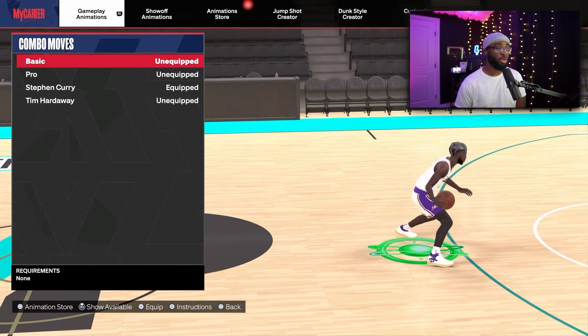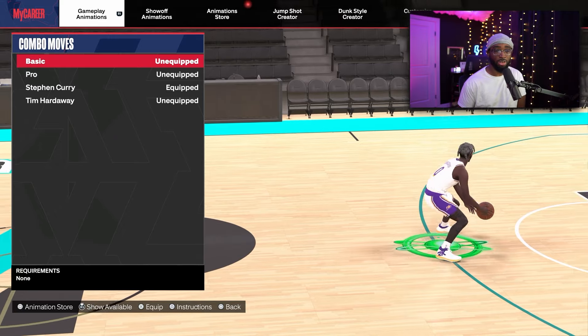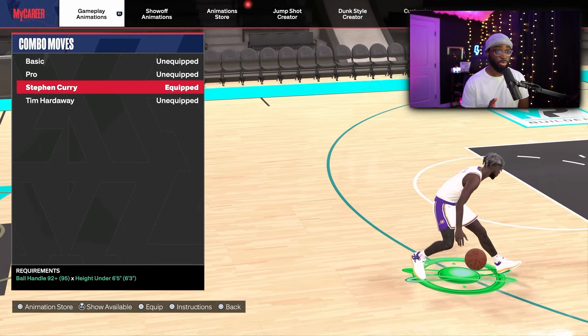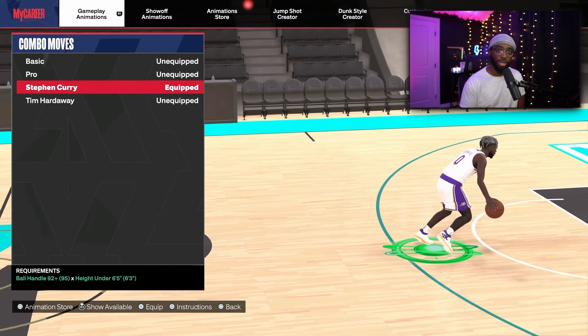For combo moves, I'm using Steph Curry. A lot of people don't do this move or know how to activate it — you flick your right stick left and right real fast and you get a combo move. I've seen people do this move and then combo it with a snatch back or a hop back, so you can get kind of glitchy and do different things off of it.